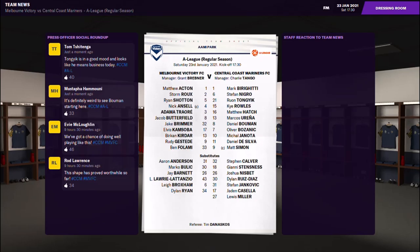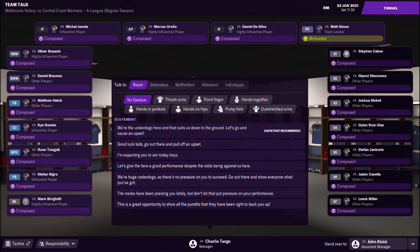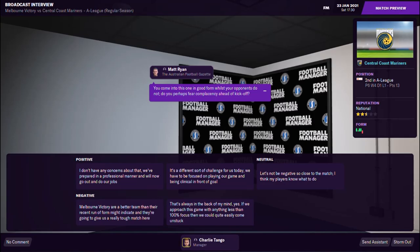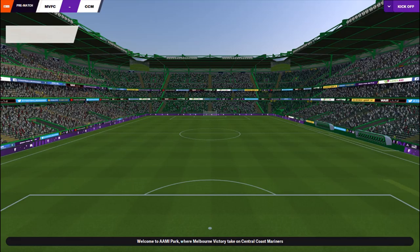Today's fixture picks the Central Coast Mariners against Grant Brebner's Melbourne Victory. We're away at Amy Park. It does seem that Melbourne Victory have a little bit of an injury crisis. If you've been watching the A-League rundown on a Sunday, you'll know that Callum McManaman is injured. Robbie Cruz is injured. They're starting with Rudy Justead on the left wing and Elvis Kamsova on the right.